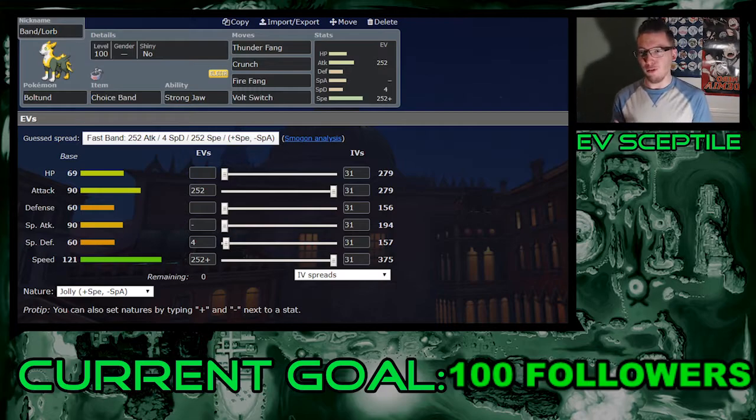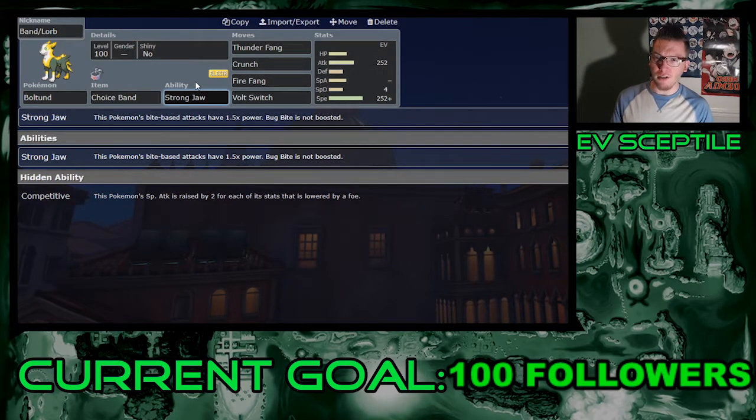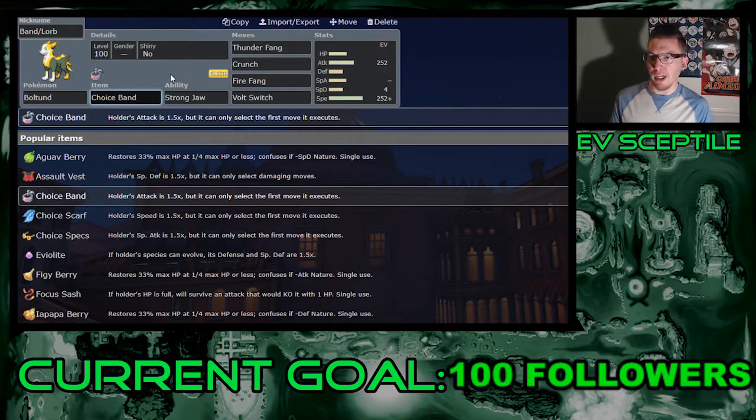The first and only set I can see this thing running is a Band or Life Orb set for singles. I don't see this thing doing much in doubles — it does have the ability Competitive and a few moves like Snarl, Discharge, and Helping Hand — but I feel like there are a lot better options in doubles. This thing is too frail to be putting in a game where it can get hit twice, and most of the time it just takes one to kill it. Band is going to boost the power of your moves by 50%, and this Pokemon's attack is going to be insane after you put a Band on it. Strong Jaw increases all your biting moves. You can replace Band with a Life Orb, but keep in mind your health is going to be diminished, especially if you hit stuff with Rocky Helmet since this Pokemon is going to be using only contact moves.